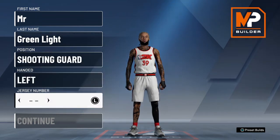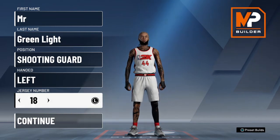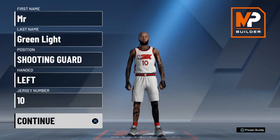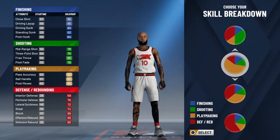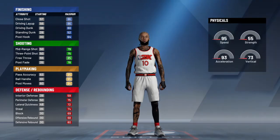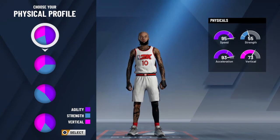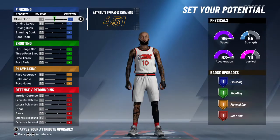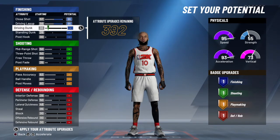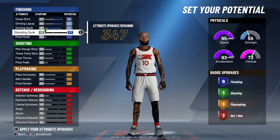We're going to make a machine with a guard for that extra height, making a tall point guard. First step: we're going to go with all-around playmaking — that's the first pie chart. Second pie chart we're going to do all speed, for the most speed. It's better to just put one thing all the way up rather than balancing it.